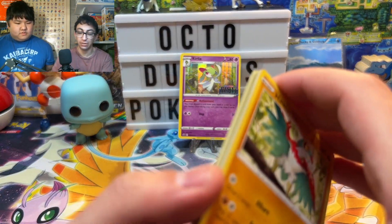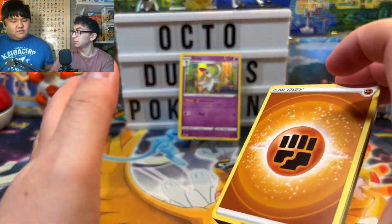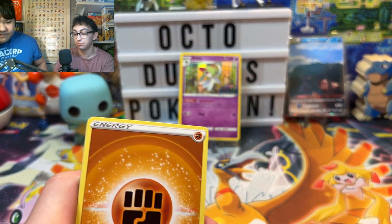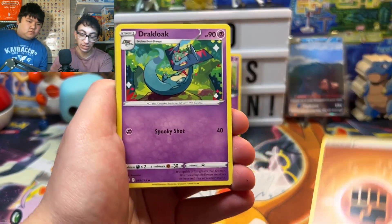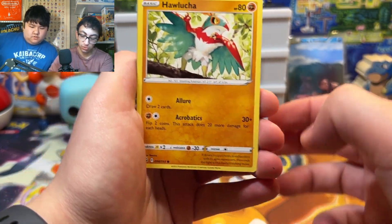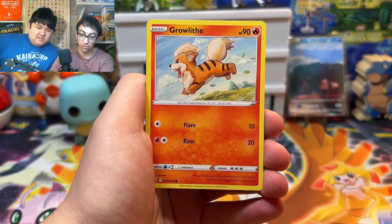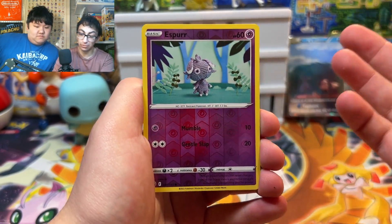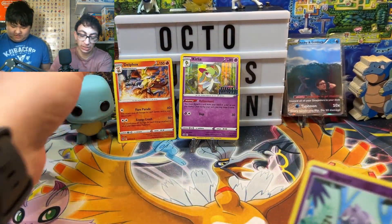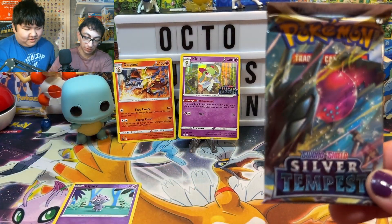Hopefully we get as good pulls as we did in the last video — gotta go check that out. One, two, three, four to the front. I haven't pulled a character rare from any of these packs yet. We're 18 packs in and no character rare. So we've got a Fighting Energy, a Dracolac, Anorith, Unidentified Fossil, Hawlucha, Rufflet, Vulpix, Drowsy, Growlithe, a Reverse Holo Sulfurous Esper — so no character rare again. Our rare is a non-holographic Delphox. I'll put that on my side.